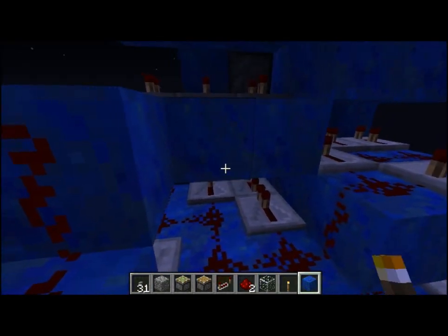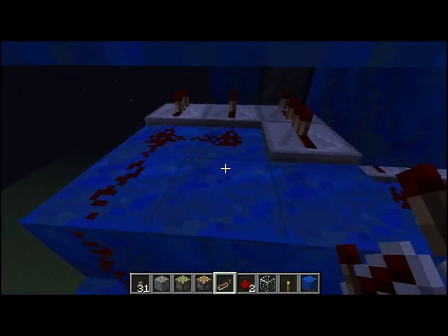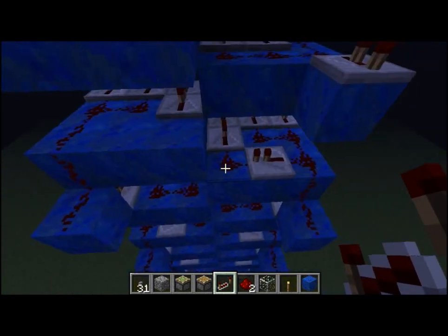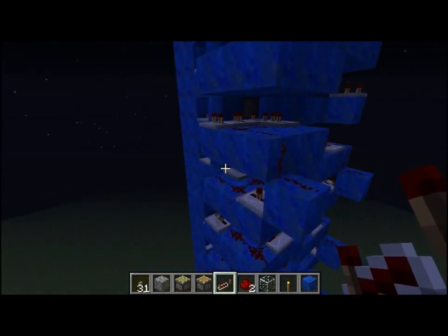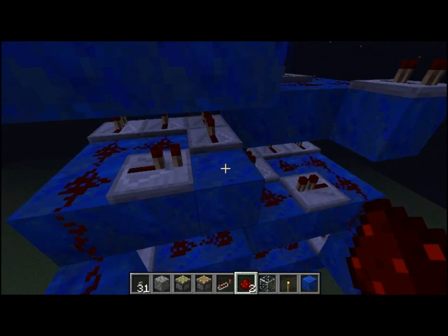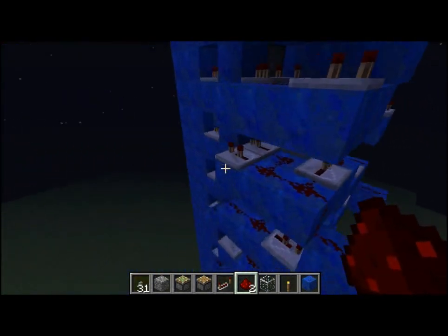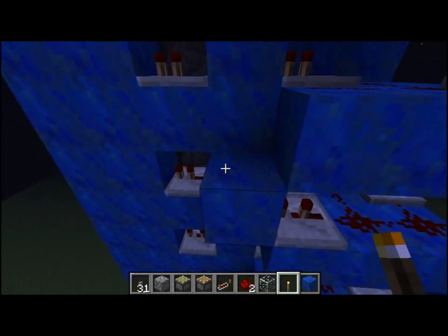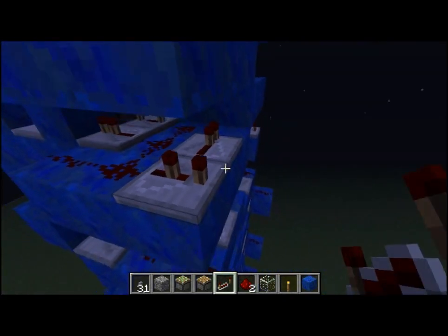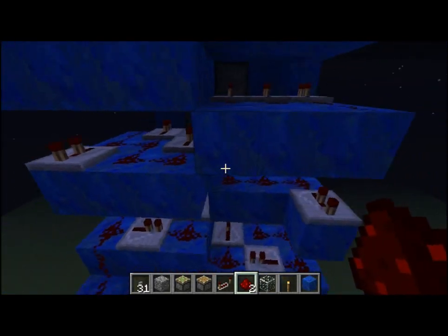For this side it's almost the same thing, but you need to put a repeater there. Since these have blocks sticking out, the ones with that are different. Put the redstone back there so it's going to work and put this block back. If you put a repeater there like that, it's going to work.